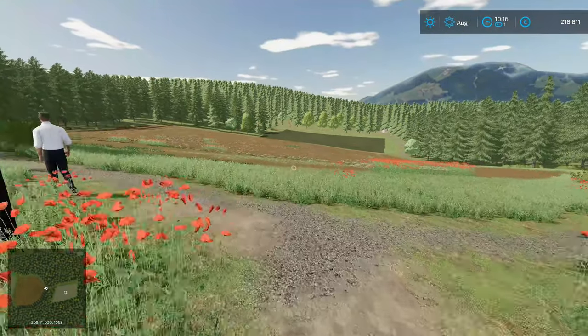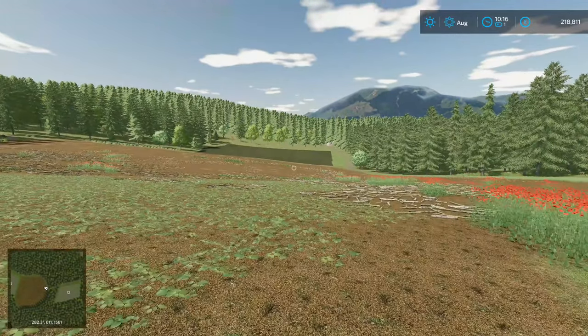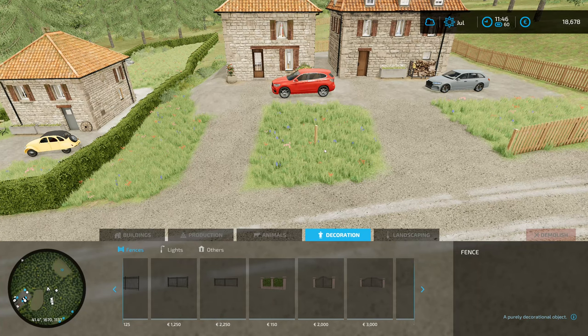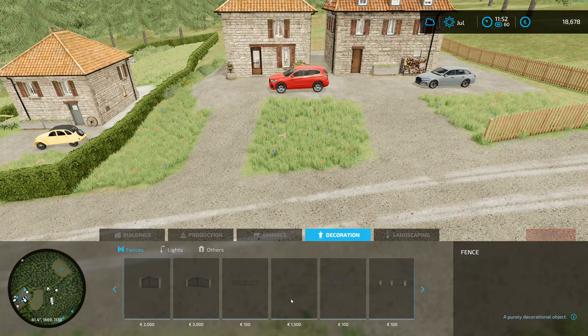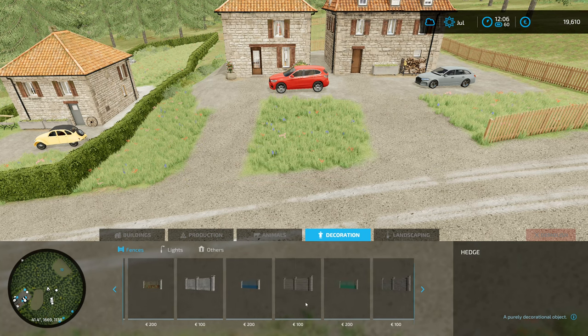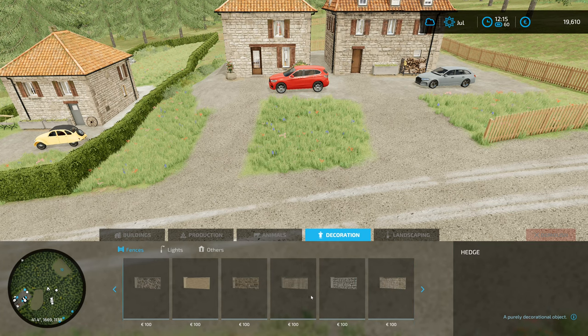Hey folks, it's Frithgar here, welcome back to Farming Simulator 22 here in the Rizu Forest. It's a little bit weird - why go to all that effort? Now this bit right here is actually going to belong to that property there, and they have things a little bit more unkempt. So we've got three choices of hedgerow. I want a rough looking, unkempt hedge if we could have it.